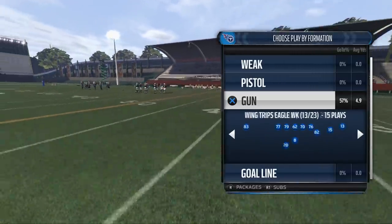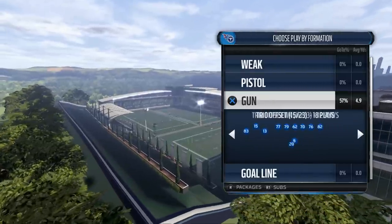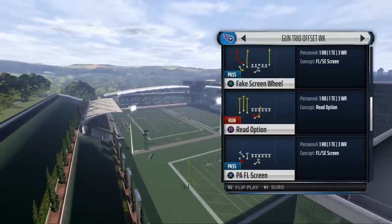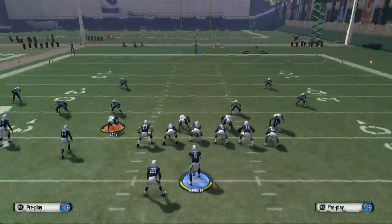The formation I normally like to use — we broke down Bunch Open to beat the man — but what I like to do to beat zone is this Trio Offset Weak formation. The play that I really like to utilize to beat the zone is PA Eagles Slot, or Eagles Spot.